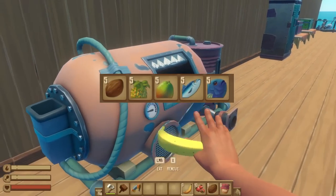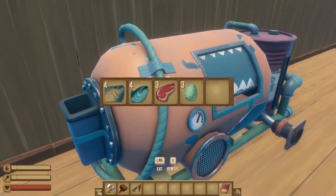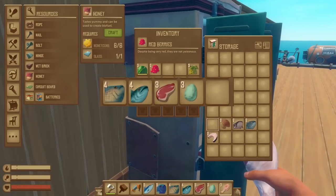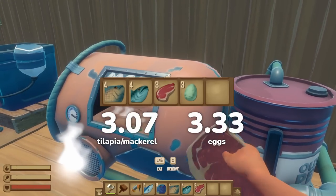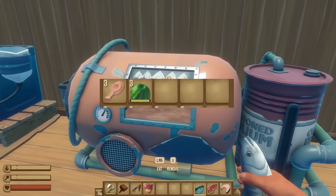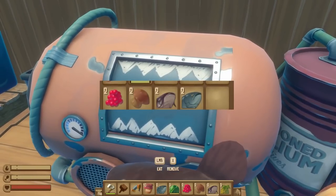Coconuts, mangoes, pineapples, and even raw pomfrets and herrings each require five items per biofuel, giving another use for mid-tier food items you'd usually throw out. Many of the following items have partial decimals for exactly how many it takes to make one biofuel, but I've given the average whole number you'll need. For example, it technically takes 3.07 raw mackerel or tilapia and 3.33 eggs to make one can of fuel — so practically, you'll need seven tilapia or mackerel to fill the small refiner, or six raw meat or eggs to make two biofuel. Raw drumsticks and whole watermelons are slightly more efficient at 2.5 per biofuel. Note that each watermelon half counts as its own object, so it's directly on par with other fruits.